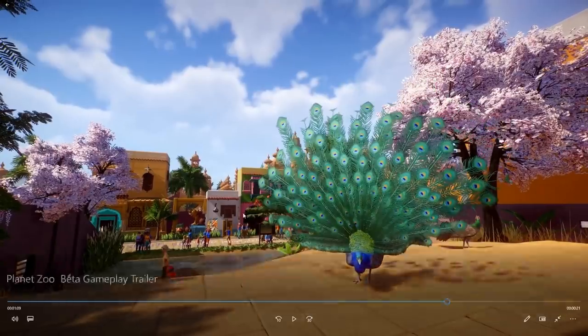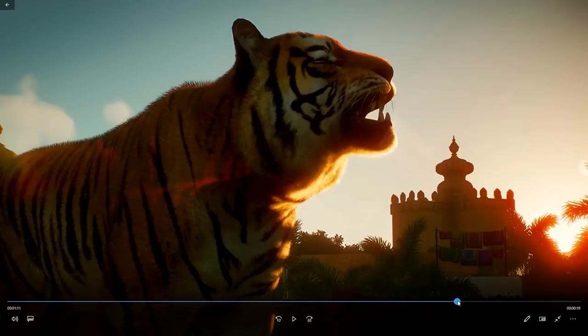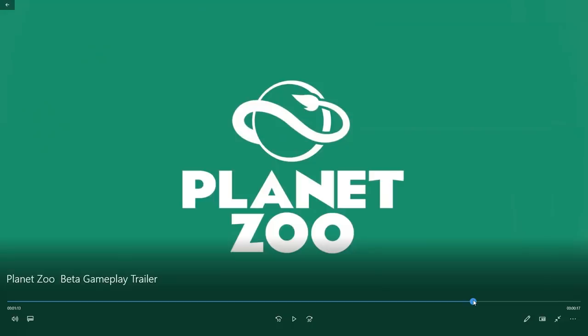And over here in the back we can see the other building items from the Indian theme. This is really gorgeous. I just can't wait to get my hands on it. Only six more days - it's going to be so incredible. I just really can't wait to get my hands on this game.